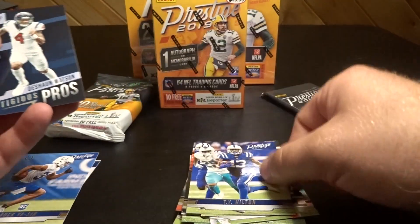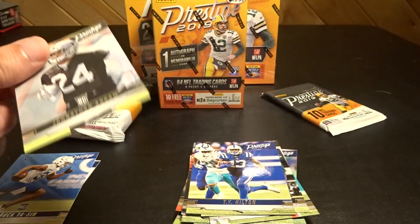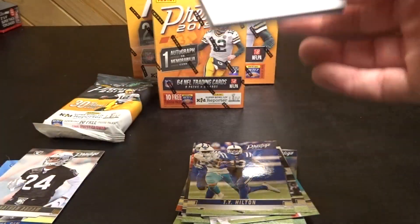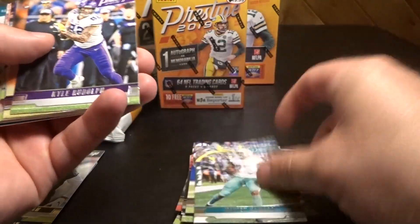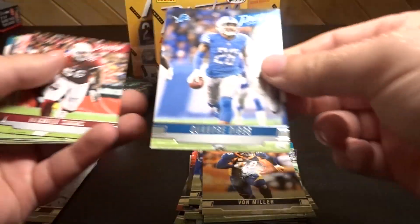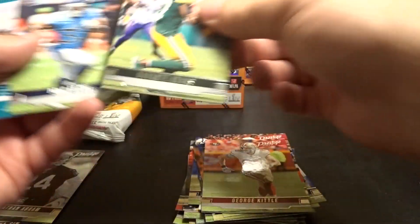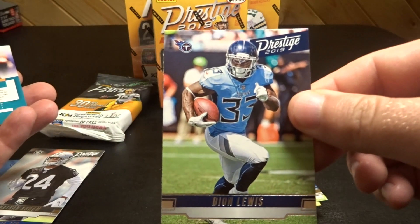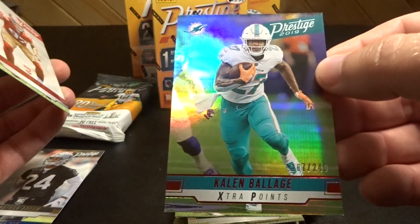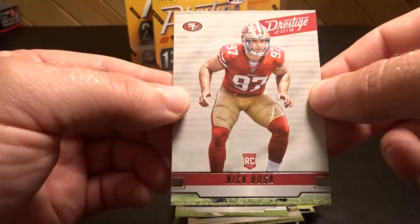T.Y. Hilton with DeSean Watson prestigious pros, and Jonathan Abram rookie. Kyle Rudolph, Von Miller, Stefon Diggs, Terrell Suggs, George Kittle, Davante Adams, Dion Lewis. Then we have a Kylin Balish extra points 167 of 249, and Nick Bosa rookie.